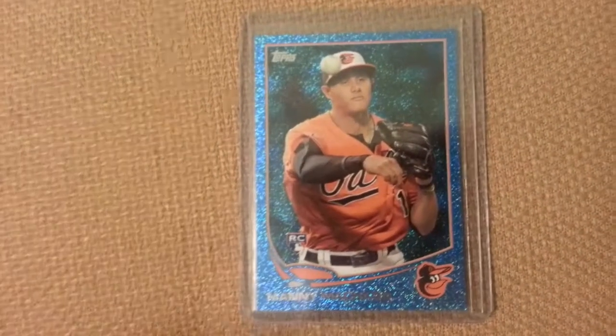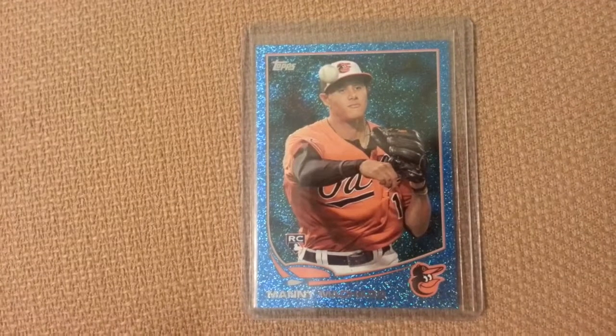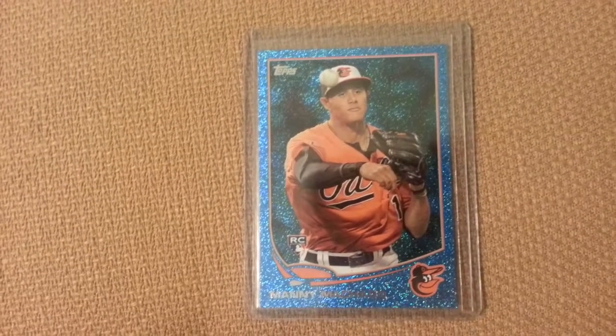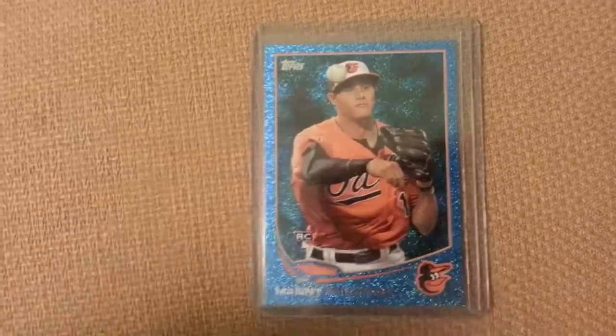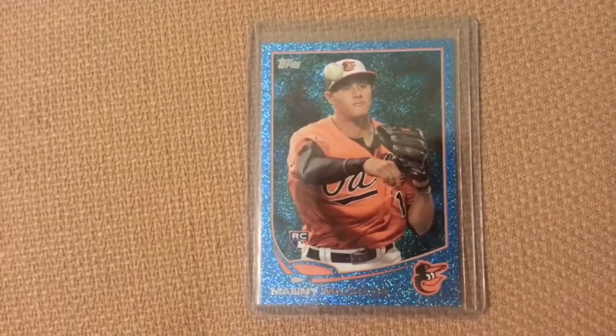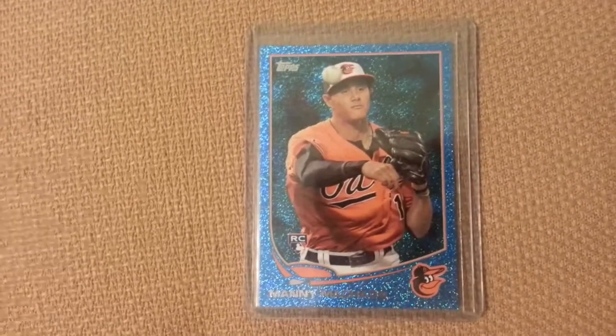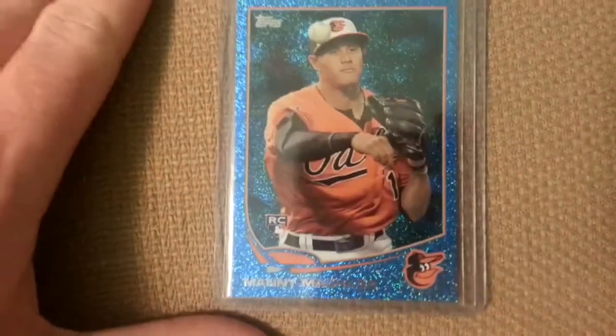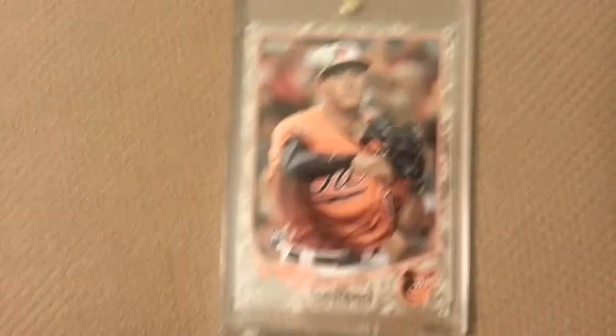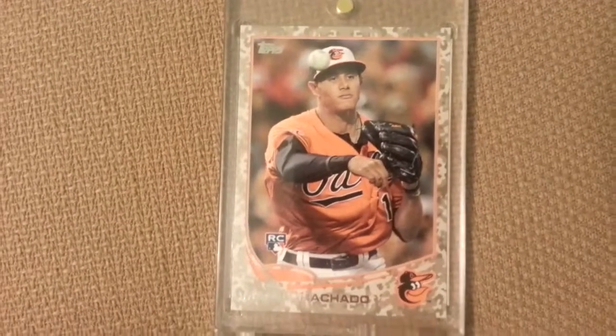This is actually the silver slate redemption. You send off about 50 packs and they send you back a pack of five cards, and this is one of the cards that comes from that set — the Manny Machado. They call it the blue sparkle.